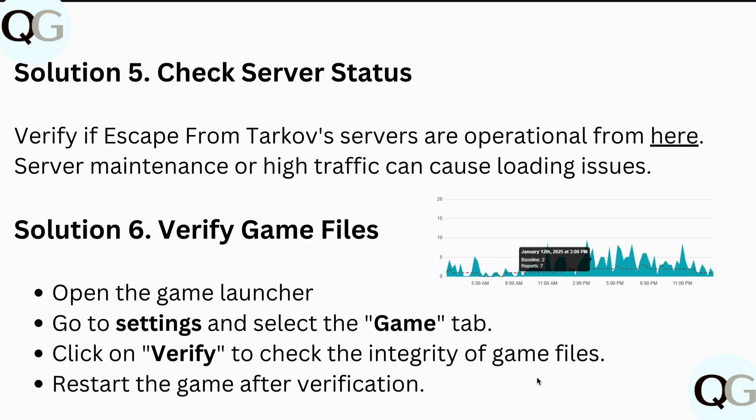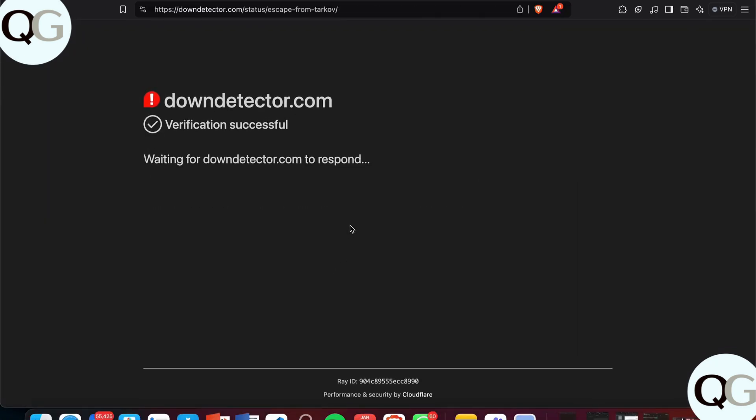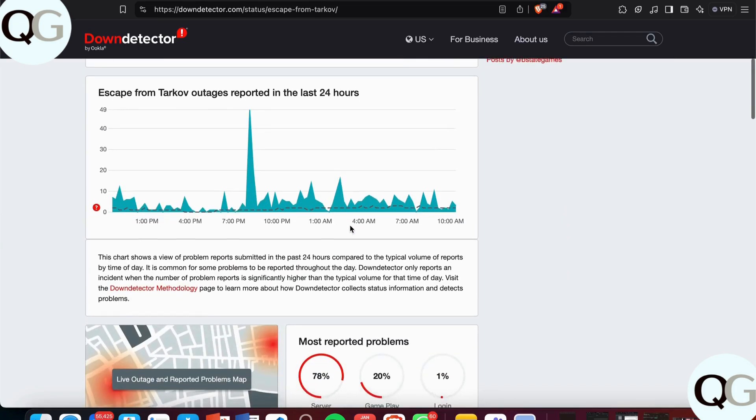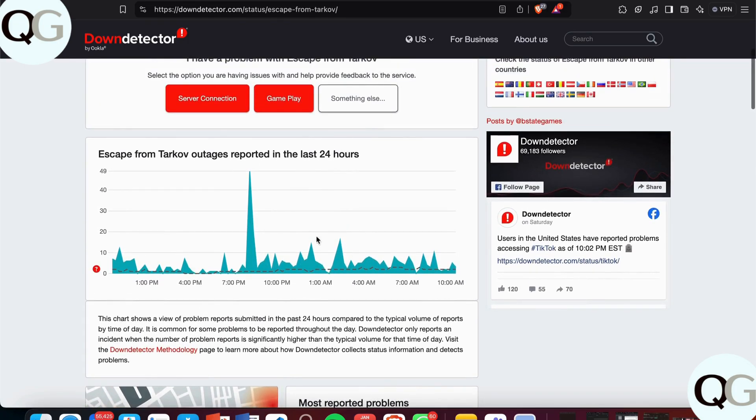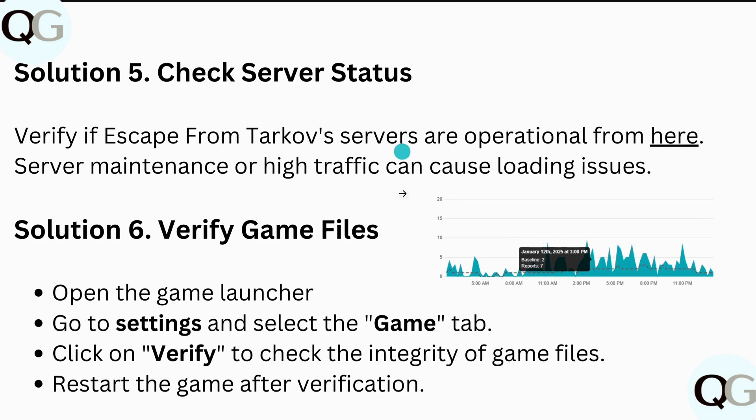After this, check the server status to verify that Escape from Tarkov servers are operational. Server maintenance or high traffic can also cause loading issues. You can check the current status and see what reported problems are ongoing.